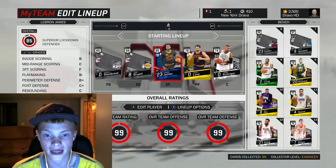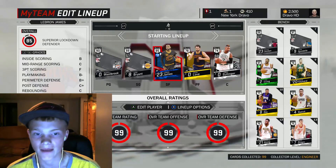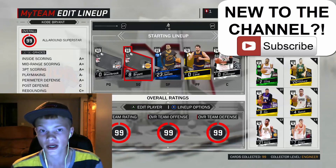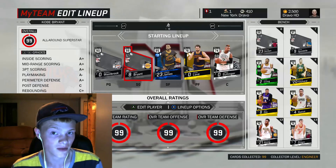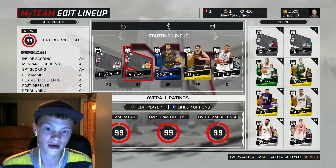That is my current lineup right there — Kobe Bryant and Russell Westbrook are our highest overalls on the team, and we just pulled LeBron James and Kyrie Irving in the pack. I hope you guys enjoyed the video. Let me know in the comments what other videos you'd like to see in NBA. I'm going to be bringing you guys my MyCareer tomorrow. I promise tomorrow there should be two videos out. I'll see you guys later — peace out homies, bang bang!